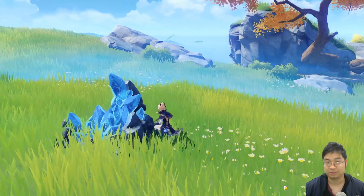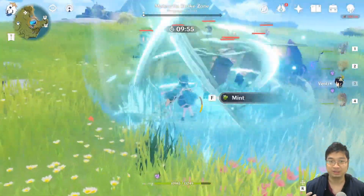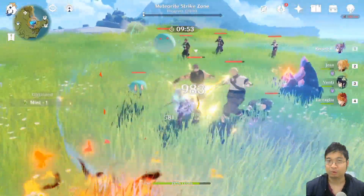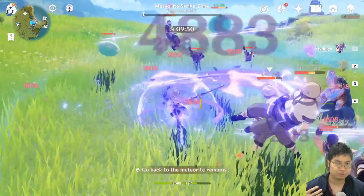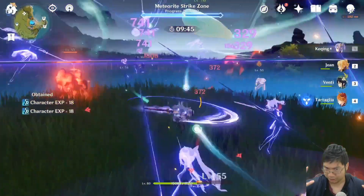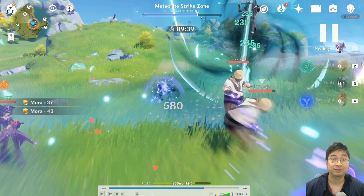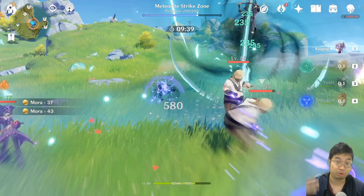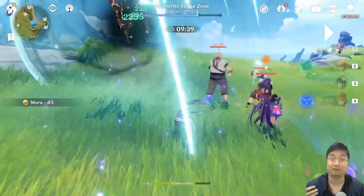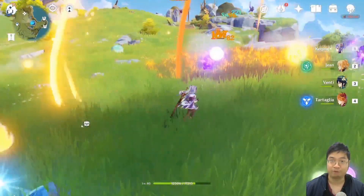I'll show you two fights — one with the lowest level and one with the highest level. I purposely had Childe on the team, as he supposedly gets 60% increased damage with the meteorite savage. You can see the top bar — it shows 210 over 300 — and once you fill it up to 300 the meteorite will disappear and you've completed the savage. Keep in mind if wild monsters outside the map come in to fight you, they will still engage you — this is not an exclusive zone that removes other monsters.